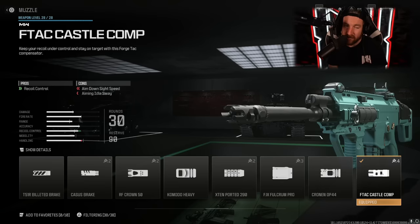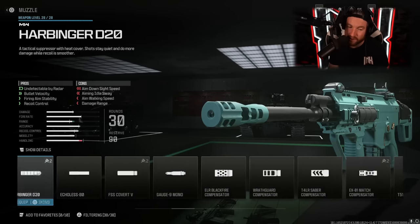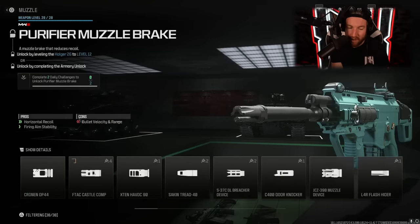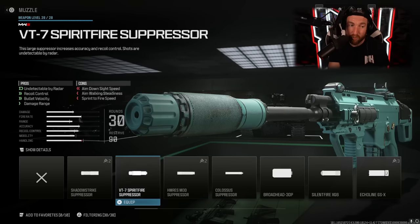You do lose a little aim down sight speed with the comp, and I don't really think you need it. If you want to be sneaky, there are a ton of really good suppressor options. If you just want to be suppressed, you can use the Shadow Strike, which is just going to keep you off the radar. If you need more recoil control, you can use something like the VT7 Spitfire Suppressor. With all of the classes we're going to use today, they all have barrels on them — if you want to be sneaky, just throw in one of the suppressors.